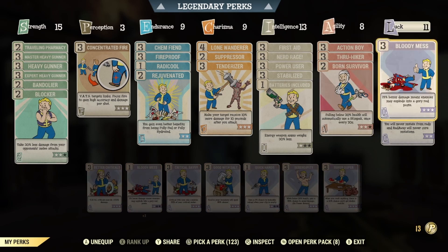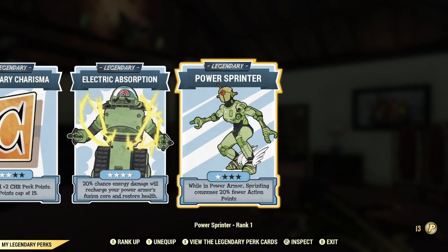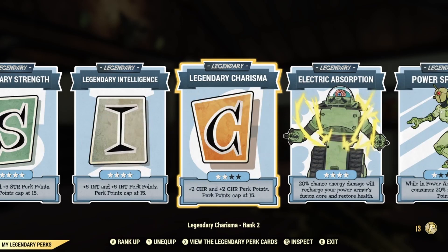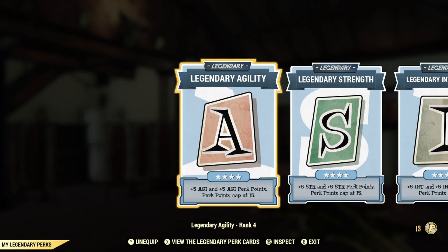For Luck we have Bloodied Mess, One Gun Army, Class Freak, and Starched Genes. For Legendary perk cards we have level one Power Sprinter, Power Armor Reboot, Electric Absorption maxed out, level two Charisma, and maxed out Intelligence, Strength, and Agility.